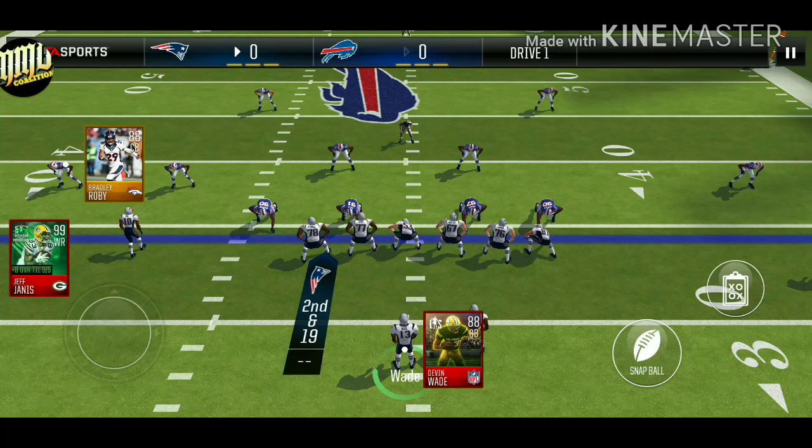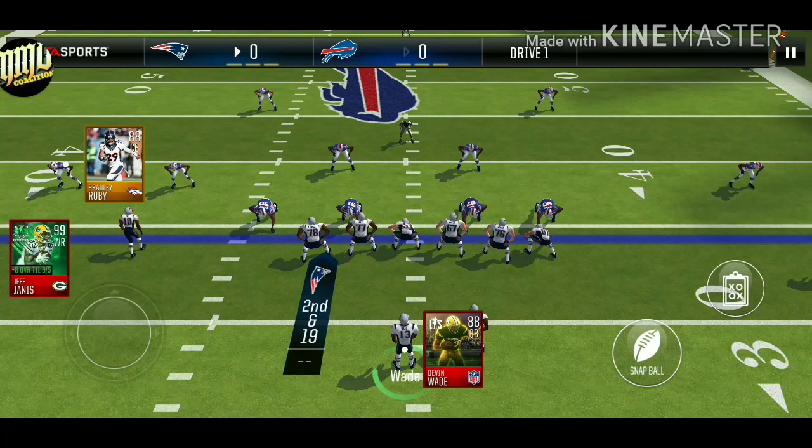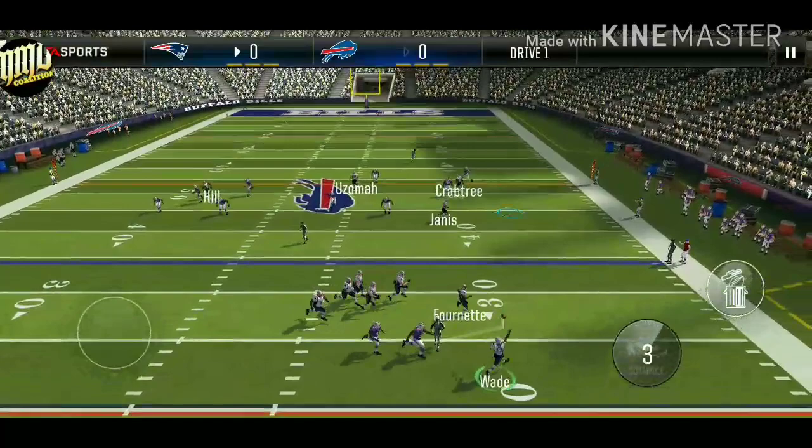I'm showing it to you here again with no scramble, so what you need to do is roll to the right. Janus is wide open again — way too easy.